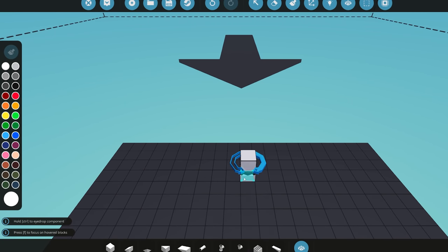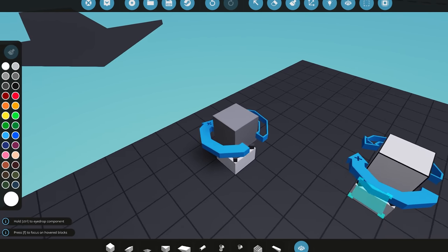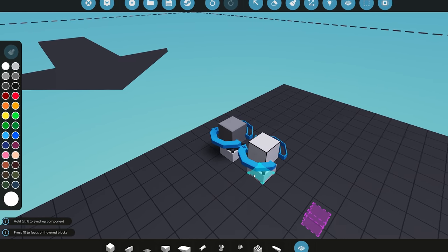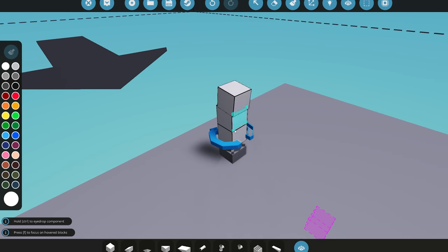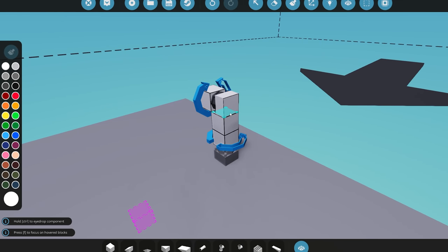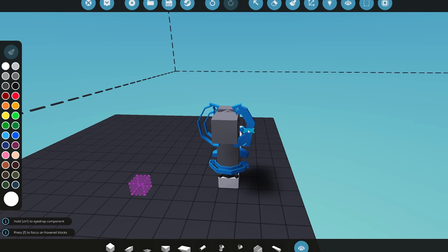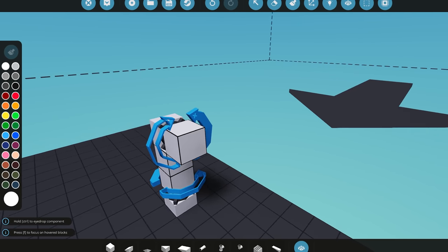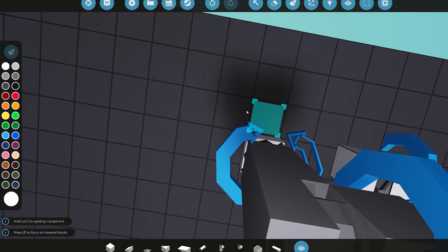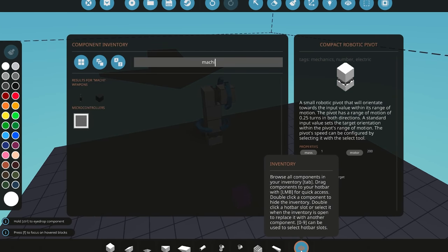I'd like to see this upgraded in the future to use velocity pivots, because they're very common, especially with the new turret rings becoming more popular. For the pitch pivot (up and down), the creator says you need to make sure the positive arrow is facing upwards. For the yaw pivot (left and right), you need to make sure the positive arrow is facing to the right.